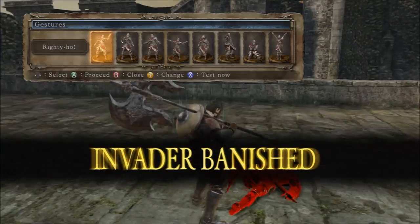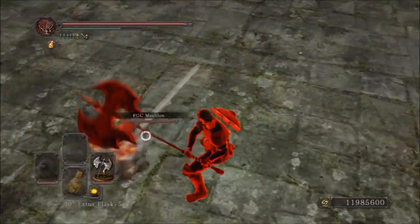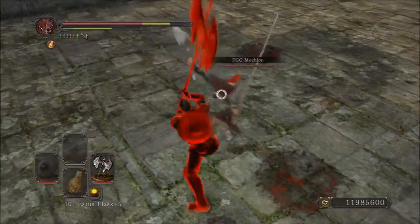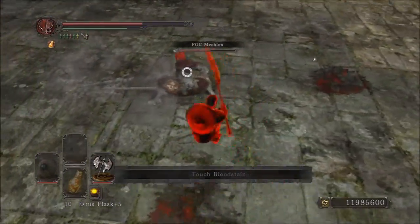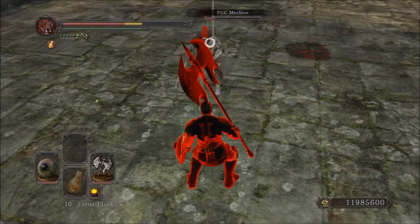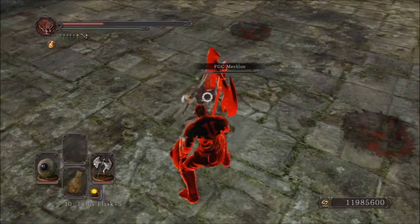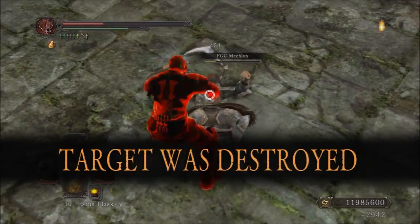Another big pro of the weapon would definitely be the rolling attacks — you do that spin and you can really catch a lot of people off guard with that. It can really sneak up on them; right there he thought he was going to be out of my reach, but no. The spin on this thing is very dangerous and can really lead to some very good combos. This weapon does have a surprising ability to combo.